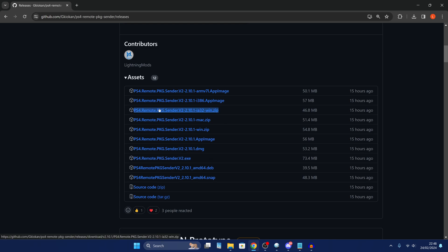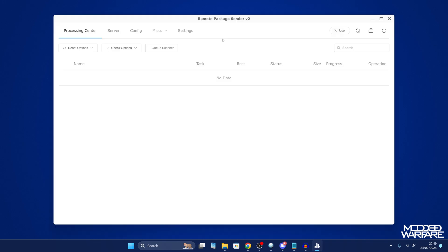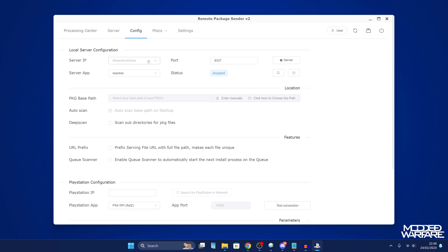Download the standalone EXE, copy it to your desktop, and run the executable. Once the application is open, head into the Config settings. First, select your server IP — this lists all network adapters on your computer. Select the adapter providing your internet connection: if you're on Wi-Fi choose the Wi-Fi adapter, and if you're on a wired connection choose the ethernet adapter.